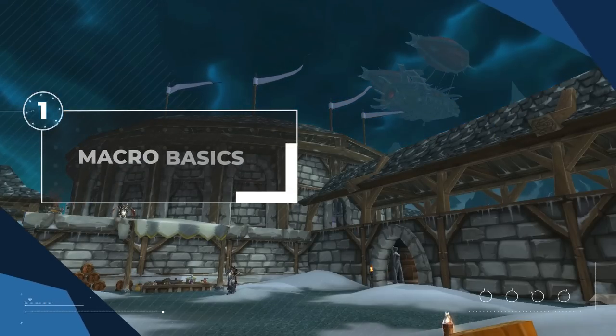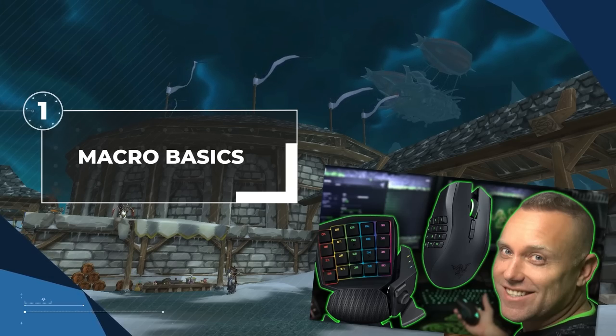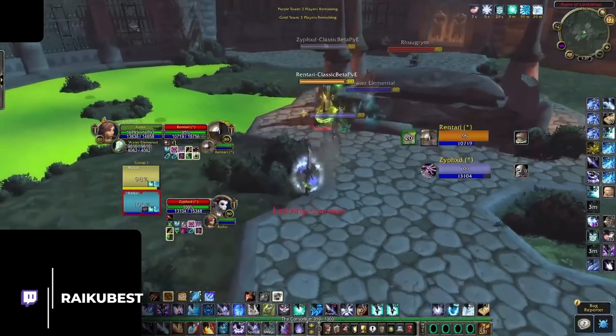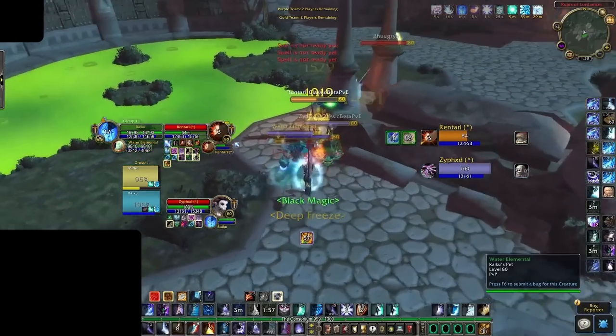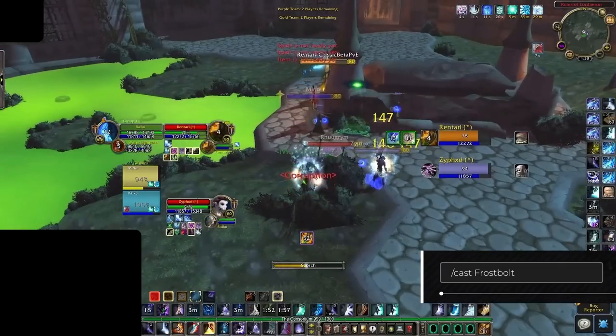Let's kick things off with some macro basics. Even if you're an experienced player, you could still learn something new here. The most basic macro command is the /cast function, which will cast a spell when used. For instance, putting /cast frostbolt in a macro will cast frostbolt.